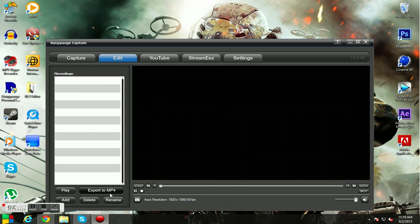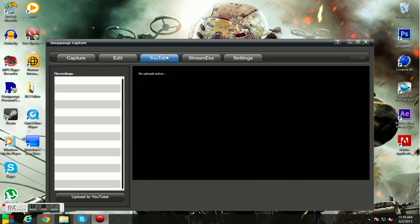It will pop up here in this list, and you can edit it. You would click export to MP4, and then use Sony Vegas to edit it if you wish. Also, you can upload the stuff directly to YouTube, which is pretty nice.